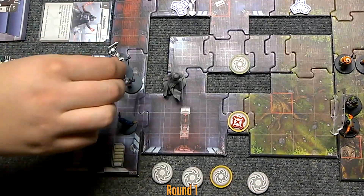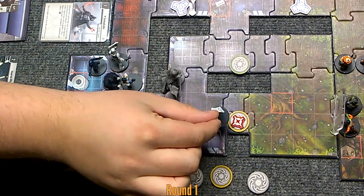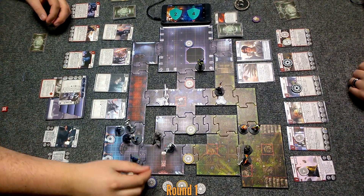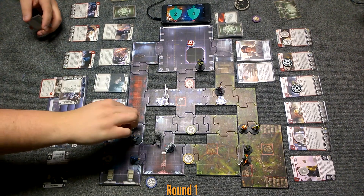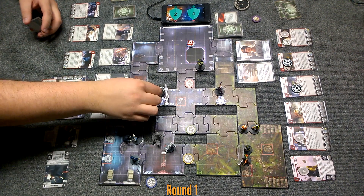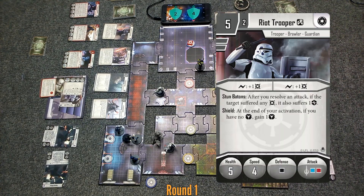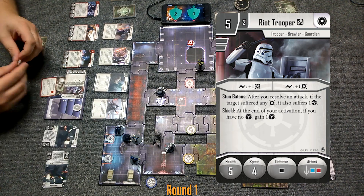This guy will go one, two, three, four, going blue. And then his buddy's gonna go one, two, three, four, and open the door. Since they don't have any block tokens at the end of their activation, they each get a block token — one, two.